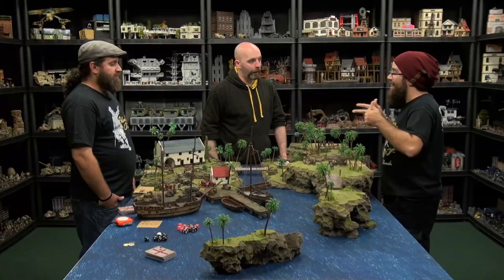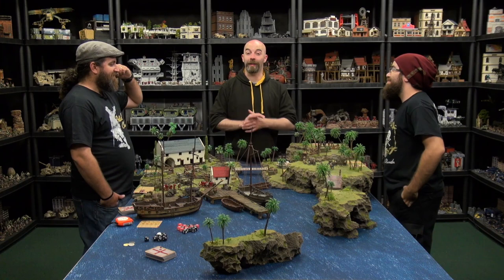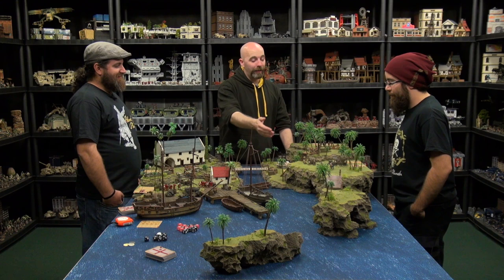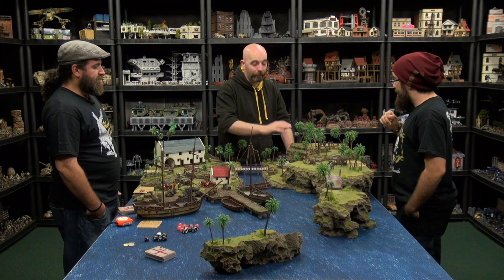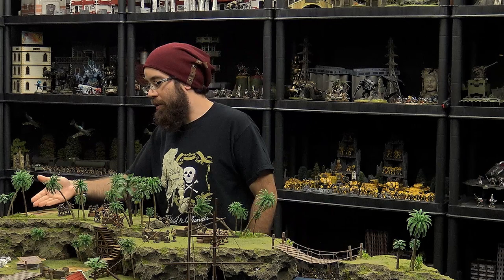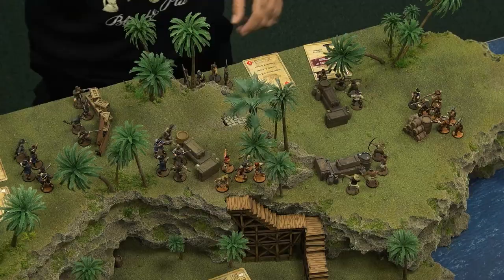Hopefully there will be some plunder at the end of it. Alright, run us through the sequence — who's activating, who's going first, and show it on the tabletop. So you will be activating first, since let's say you're in control of the French commander and you have a six of hearts. And I have a four of diamonds, so you will be going first. Okay, what am I doing here?